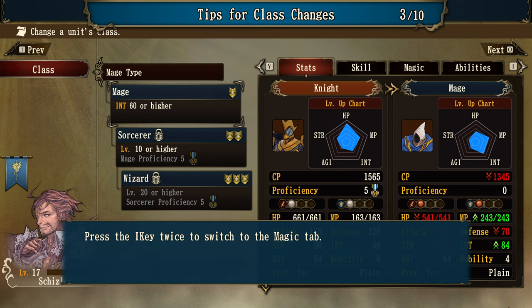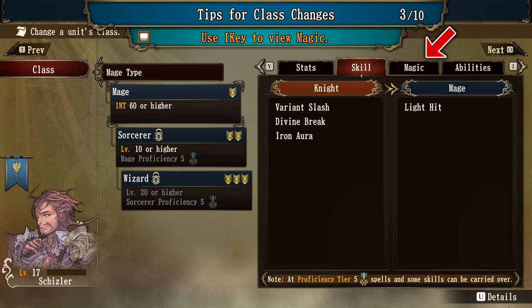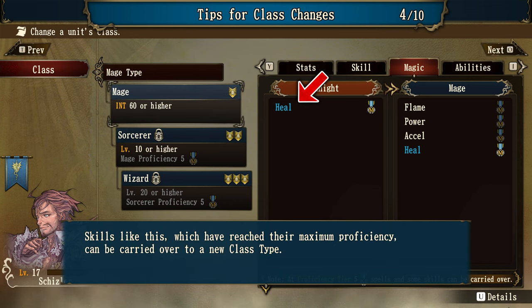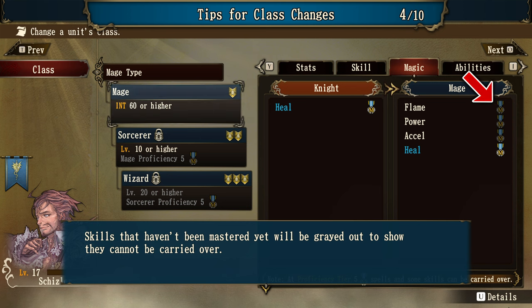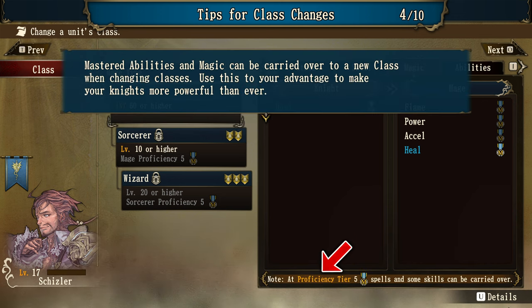Press the I key twice to switch to the Magic tab. The screen shows the different magic techniques each class can learn. Note the heal skill in blue has the master icon next to it — skills like this, which have reached maximum proficiency, can be carried over to a new class type. Skills that haven't been mastered yet are grayed out. Proficiency is a stat exclusive to knights and increases by one every time they level up. A skill is mastered once it reaches proficiency tier five. Use this to your advantage to make your knights more powerful than ever.